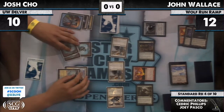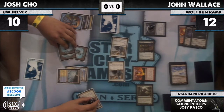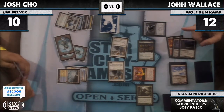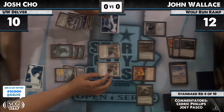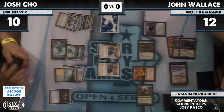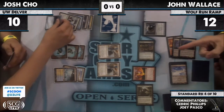He happily pays for the Mana Leak. Jon pays. Bye bye Restoration Angel — kills the smaller Angel with the Inferno Titan. So it looks like it's gonna be pretty important for Josh to draw a Vapor Snag here. He has a Snapcaster and a Probe — he pays for Probe with mana. Sphere of the Suns. Alright.